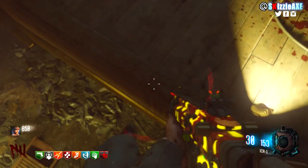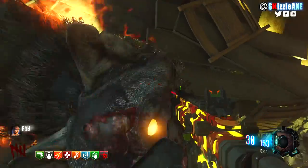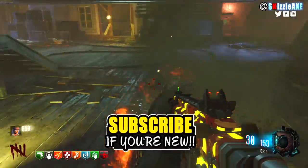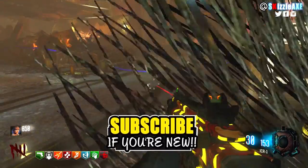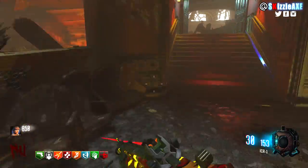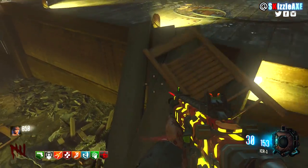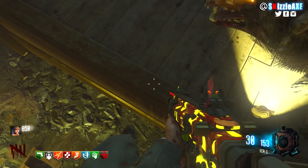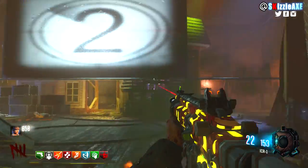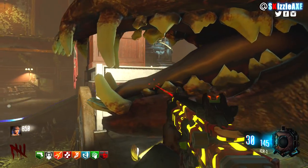So I went ahead last night on Kino Der Toten one final time to specifically test if the glitch is still there, and I attempted it two times — and it worked. Yes, guys, it still works. It's one of those things where hey, they brought it back. Of course I'd prefer they bring back the RPK or HK21, and the M1911 is in supply drops in multiplayer — like Treyarch, you can put that in multiplayer but can't give it to us in zombies? But hey, they brought this glitch back.